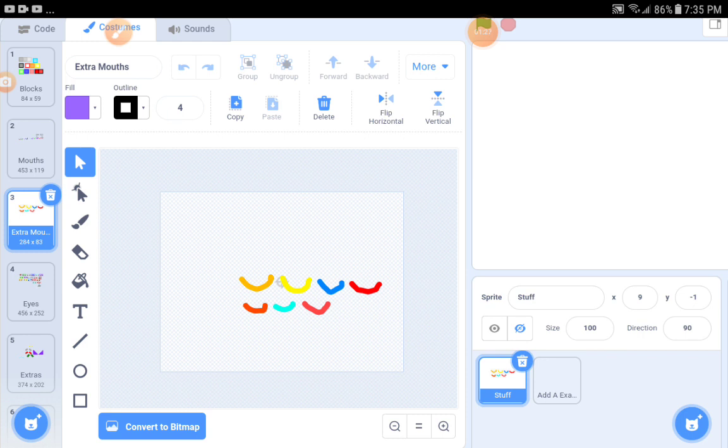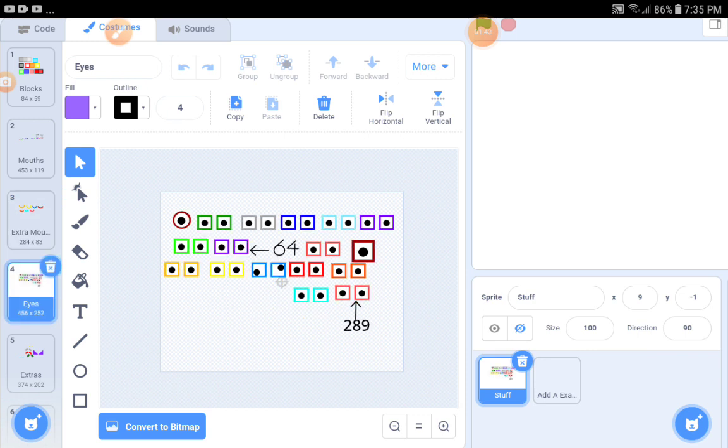I made 17. Look at this: 121, 144, 169, 196, 225, 256, 289 — the next one. For the eyes, here: one, four, nine, sixteen — one, four, nine, sixteen, twenty-five, twenty-six, thirty-nine, sixty-four. So I got the error, then 81, 100, 121, 144, 149. Look, he has a funny face.